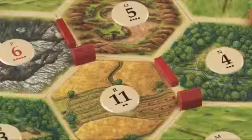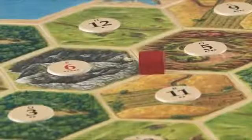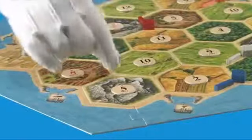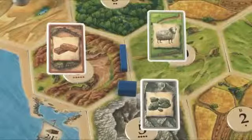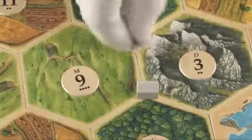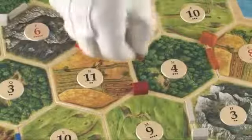The game uses what's called a switchback start. The starting player will place one of his buildings on an intersection of two or three hexes, and will also place a road with this settlement. The next player clockwise will then place a settlement, and so on until the last player places their first settlement. The last player then places their second settlement and road, and takes the resources for all of the lands that the second building touches. Each player in counterclockwise order places their second settlement and takes their starting resources.